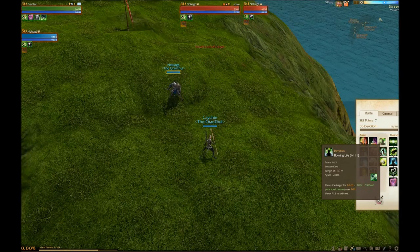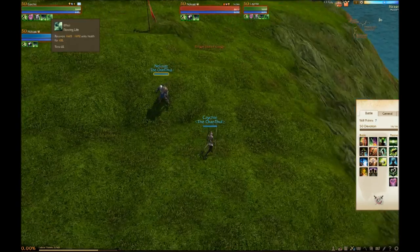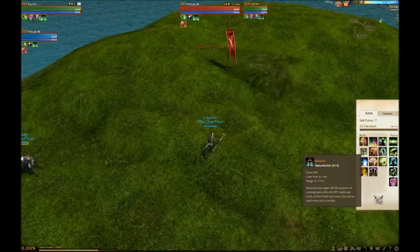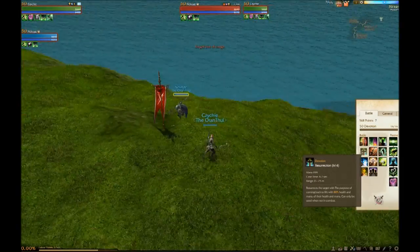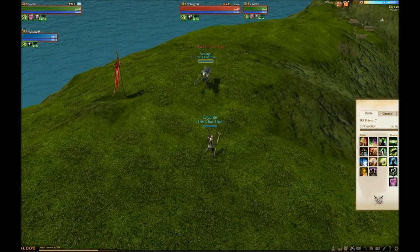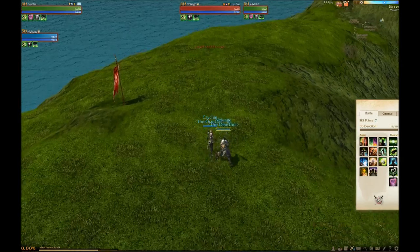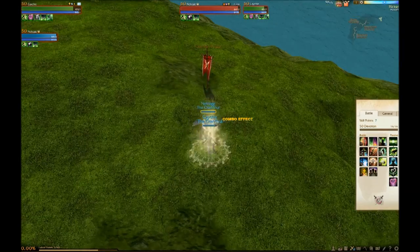Flowing Life is a HoT — put it on yourself and it heals you over time. Fourth ability is Resurrection, which brings back the target with 80% health and mana. You can only use it when out of combat, and wherever you're standing when you cast the res is where the player will be teleported to when they come back to life.